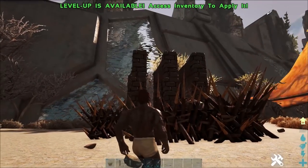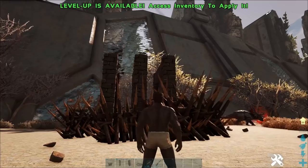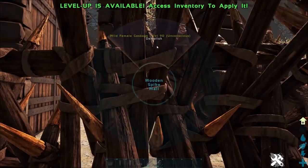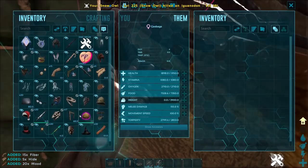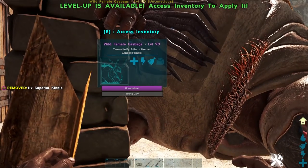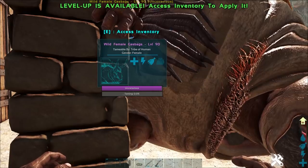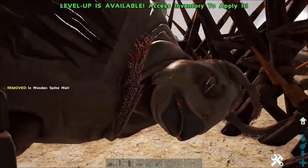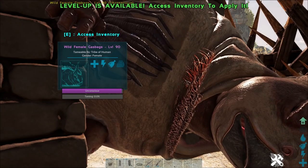Even the Pteranodons shouldn't be able to get in through the top. If you are finding that Pteranodons are getting through the top, you can stick ceilings up there on pillars. However, you're better off just sitting here and defending the base while the gas bag tames up. In order of food, you will want to use Superior Kibble. If you don't have access to Superior Kibble, crops are your next best bet. If you don't have access to crops, you will want to use Mejo Berries. Wouldn't recommend using Mejo Berries unless you've got a really high taming rate because these guys will take a very long time to tame up on Mejo Berries.